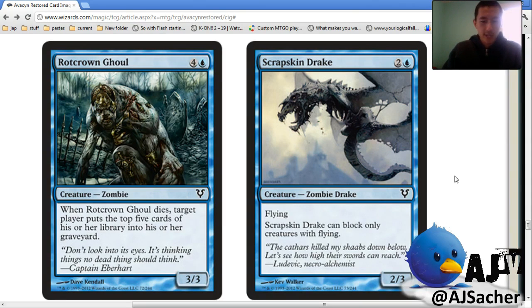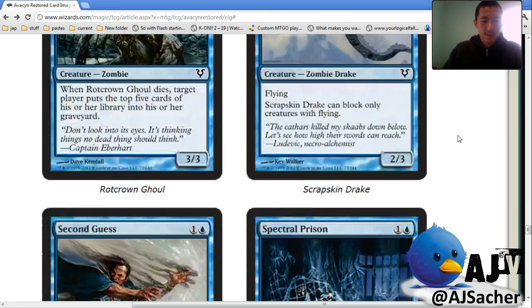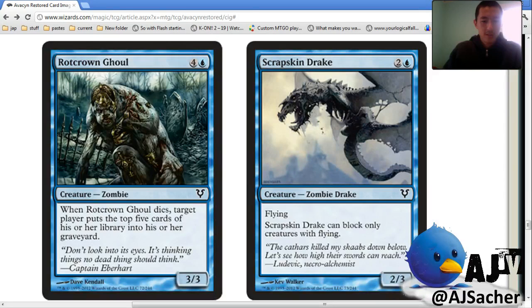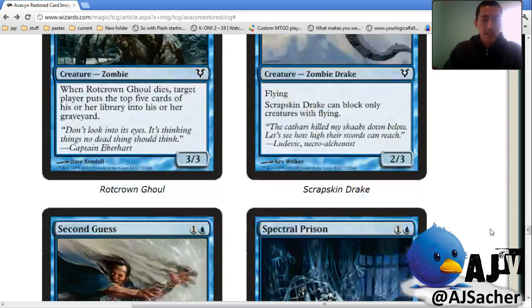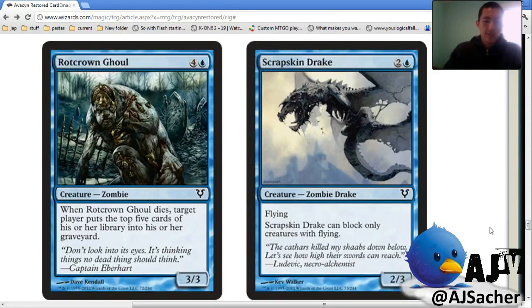Scrapskin Drake — there's another Zendikar card. Cloud Elemental. Three toughness in the air is pretty awesome too. Especially if the four-mana two-two bounce is going to be format-defining. If you're playing against that, this card gets real value — I'd say it blocks that card well.